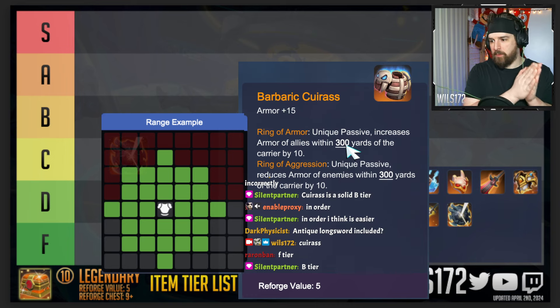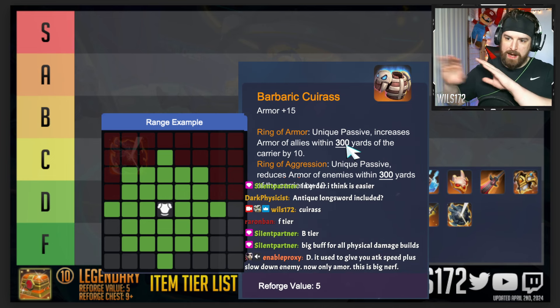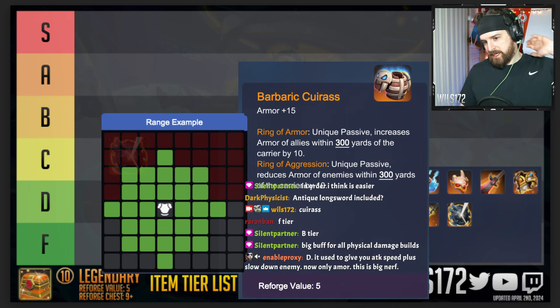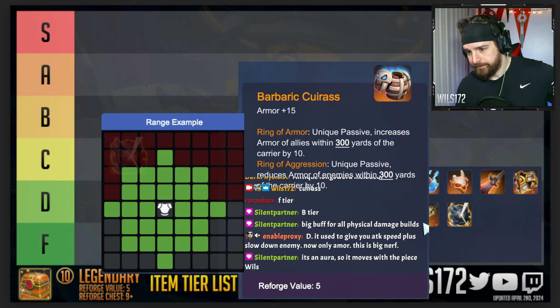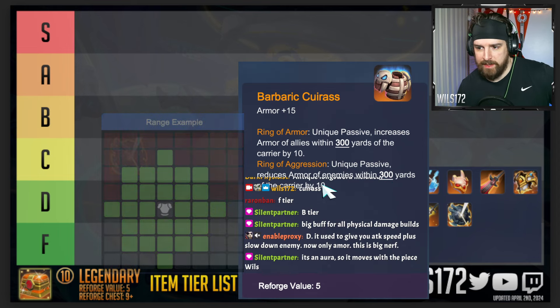If you put it left of center by one square, the unit on the far right won't get hit, but everything within three squares to the right and left will. So if you're playing nine warriors, you want to put it on something in the very center of the board to cover your whole team. The unique passive also reduces the armor of enemies in the same area by negative 10.